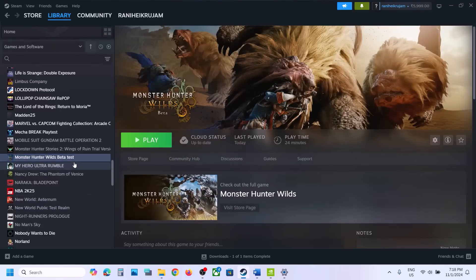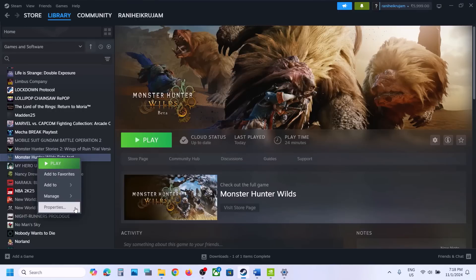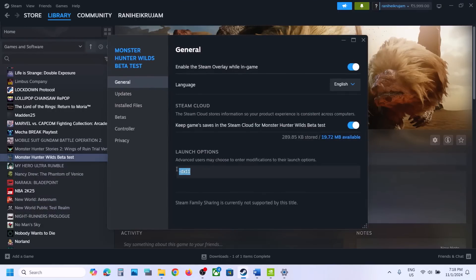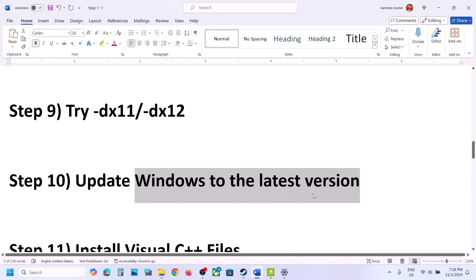The next step is to try DX11 or DX12 in the launch options. Right-click on the game, select Properties, and in the launch options type -dx11. Launch the game and check. Still not working? Try -d3d11, then check. Still not working? Try -dx12 and check. If none of these work, remove the launch option and follow the next step.